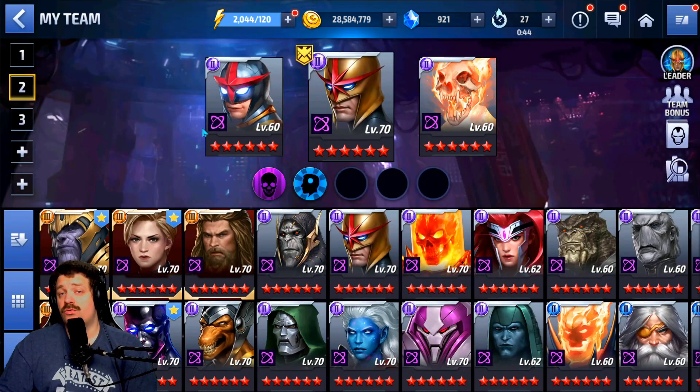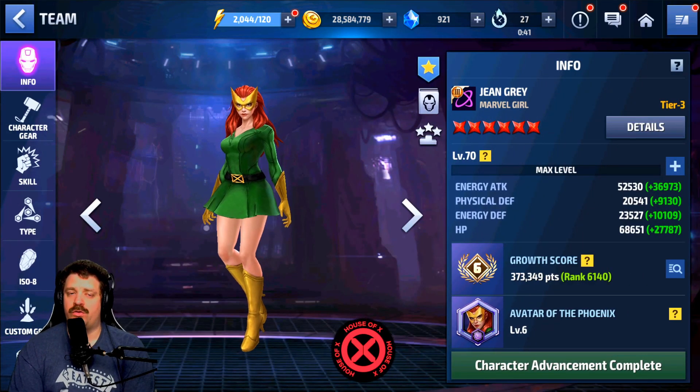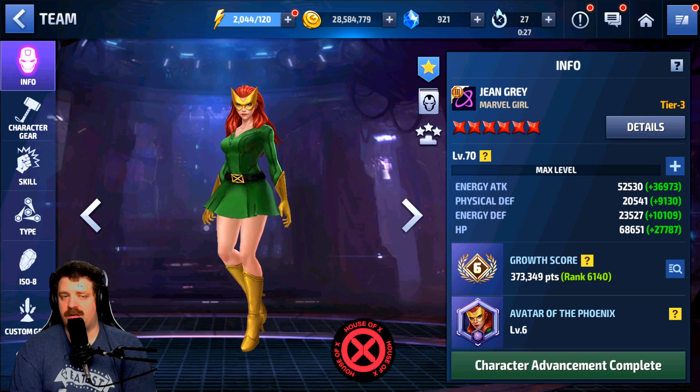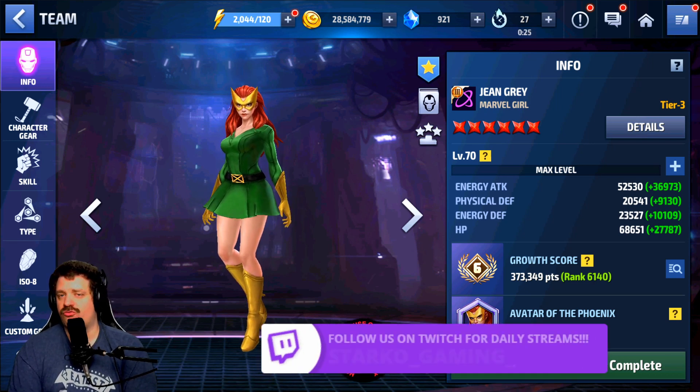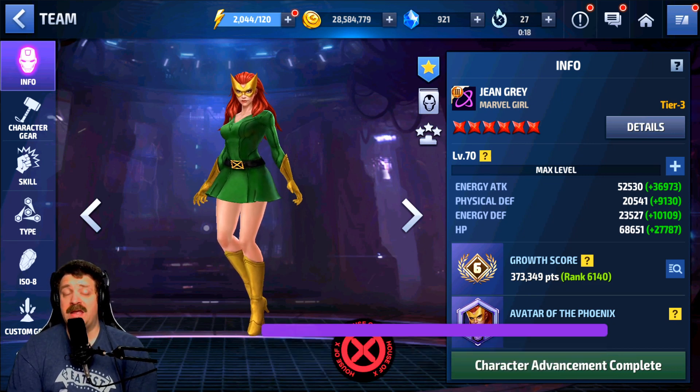Moving to number two — I think you already guessed it — it's going to be Jean Grey, obviously with the Marvel Girl uniform. If you don't have the Marvel Girl uniform she's not Universal, but with it, without a single doubt, she is the second strongest. They are both top meta characters and two of the strongest Tier 3 in the game, but Jean Grey has to come in second place for the first time in a very long time.